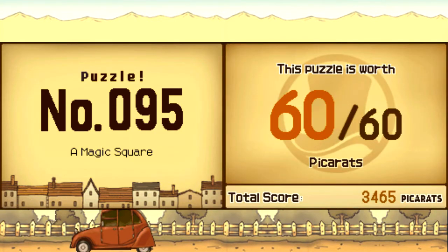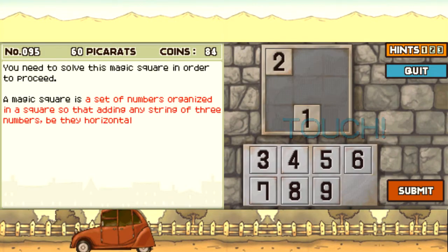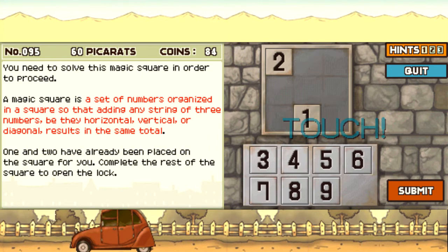A magic square — you need to solve this magic square in order to proceed. This is the same as that park puzzle. One and two have already been placed; complete the rest of the square to open up the lock. This is the Sudoku magic square. The sum of all individual tiles is 45, so each row, column, and diagonal needs to add up to 15.